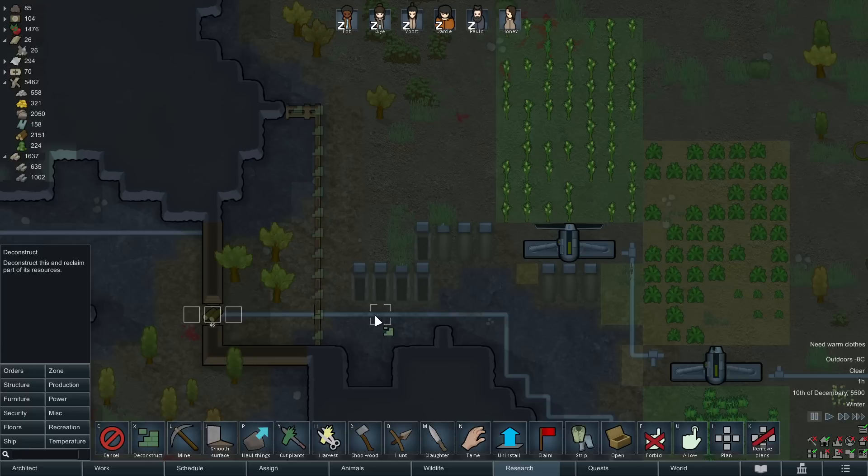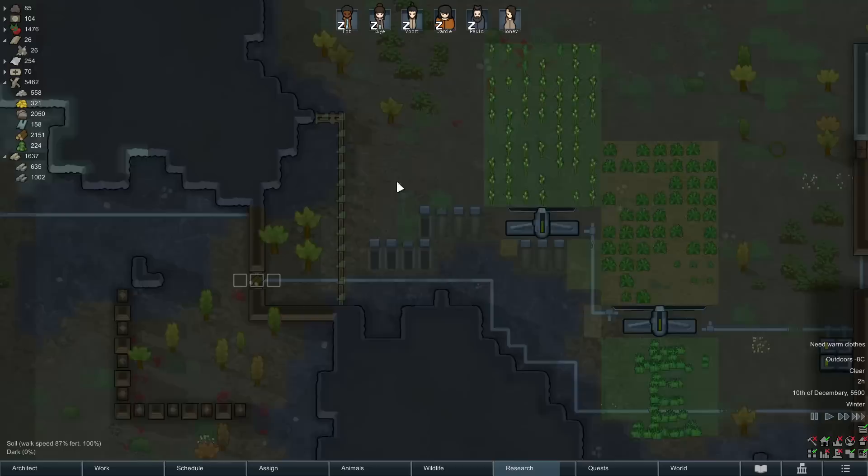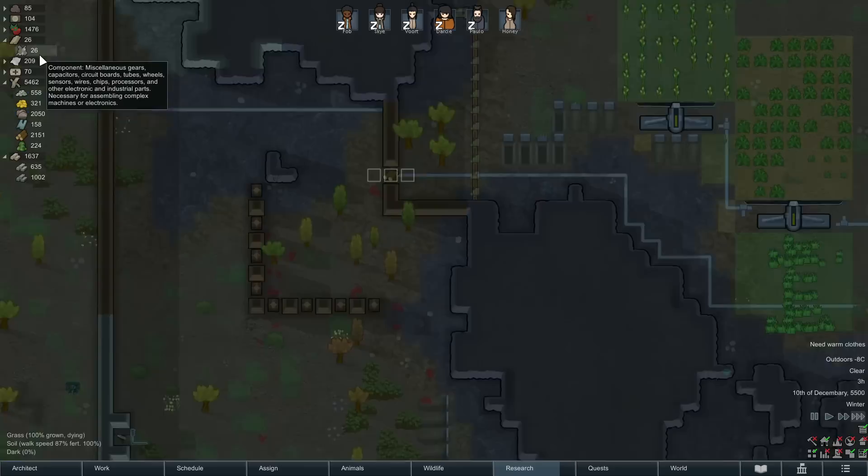When you use the deconstruct tool over a tile that just has power cables it will deconstruct those, but if there's another construction on top it'll deconstruct that construction first. So the wooden fence gate is being deconstructed but the power conduit isn't. It can be a little tricky sometimes.